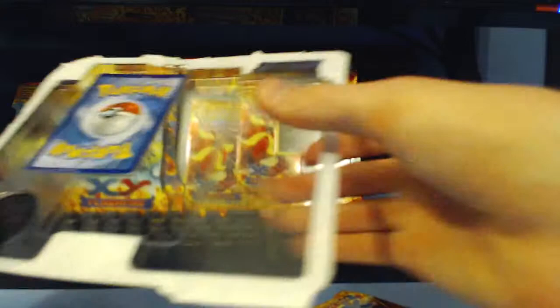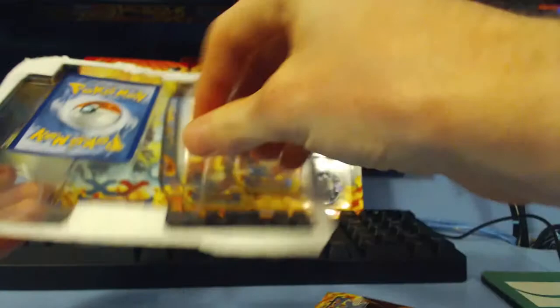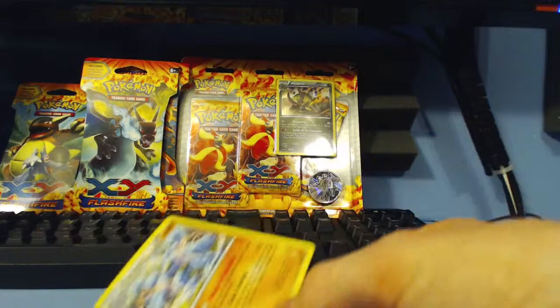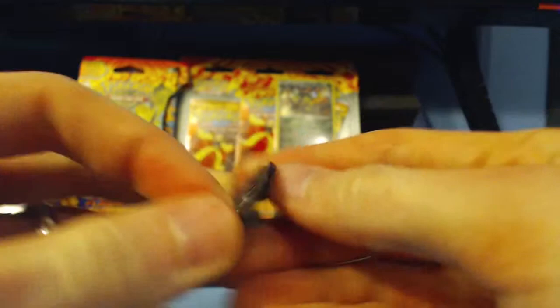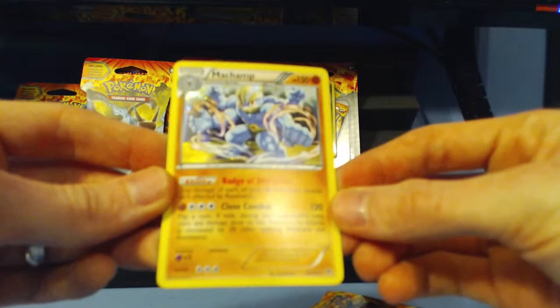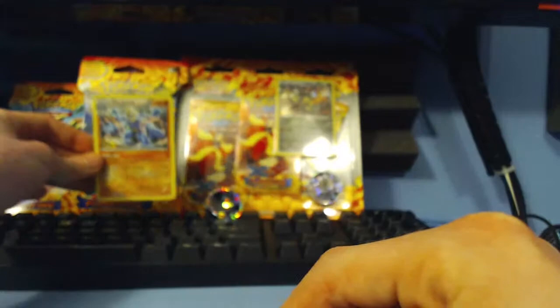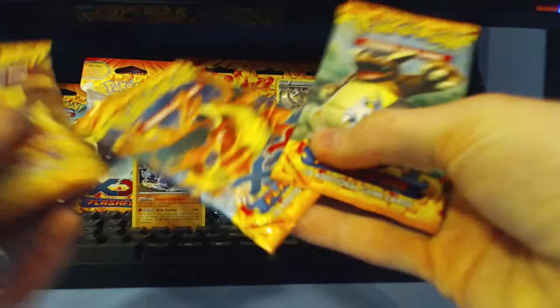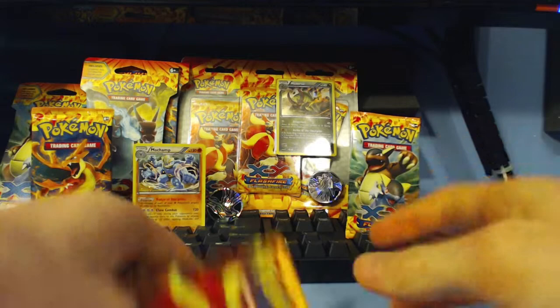So we have our three packs here. You can see some other stuff to open as well as the Charizard Box — that's going to be last. Getting our coin out here. Unfortunately they did not have much variety in the coins, which is kind of disappointing. The coin we got is another Xerneas coin, just like in the single pack blister — Crystalline Xerneas, with the Pokemon logo on the back. And then we have the Machamp holo rare. It's not even a promo card, it's just a holo rare. The single pack had a promo card; this one is a holo rare Machamp. Pretty cool. We have three packs: one has Mega Kingdra on the front, one has Mega Charizard Y, and one has Pyroar. Let's go and open up the Pyroar pack.